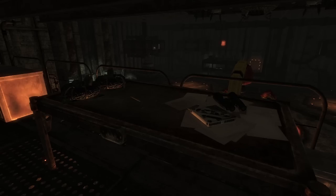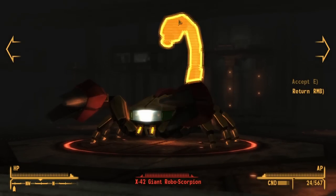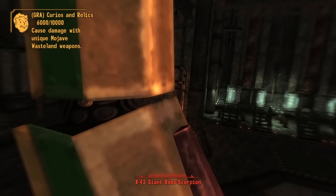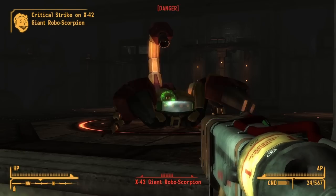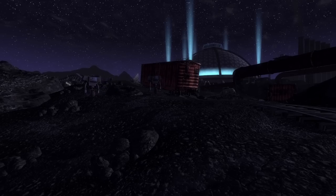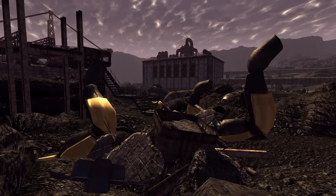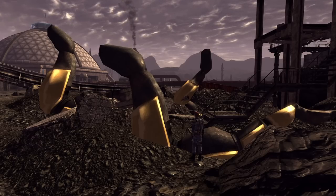Defeating the atomic arachnid rewards the player with an upgrade to the Sonic Emitter. Beyond its formidable presence and combat prowess, the Giant Roboscorpion serves as a reminder of the scientific achievements and ambitions of pre-war society. Developed in the advanced research facilities of the Big Empty, this mechanical monstrosity showcases the incredible technological feats that were once within humanity's grasp. It stands as a testament to the scientific genius and innovative spirit that characterized the pre-war world, while also highlighting the dangerous consequences of unbridled progress. Also, be thankful that we didn't have to fight this Giant Roboscorpion — look at the legs on this sucker. Holy moly, it is absolutely huge. It might be the biggest robot in the franchise, actually.